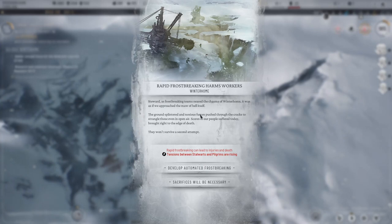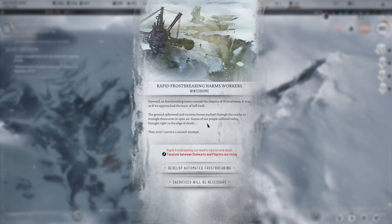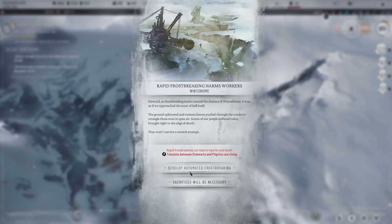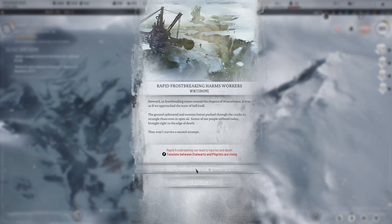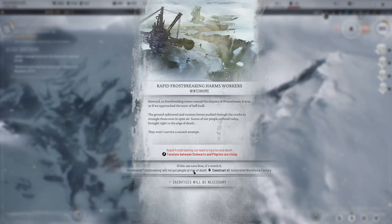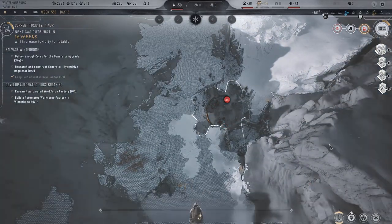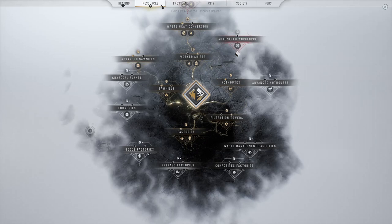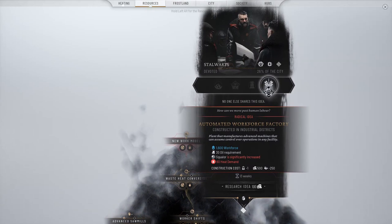Rapid frost breaking harms workers — got it. Steward: as frost breaking teams neared the chasms of Winter Home, it was as if we approached the maw of hell itself. Ground splintered and noxious fumes pushed through the cracks to strangle those even in open air — they won't survive a second attempt. Automated frost breaking — automated workforce factory. Radical idea by the Stalwarts, of course.